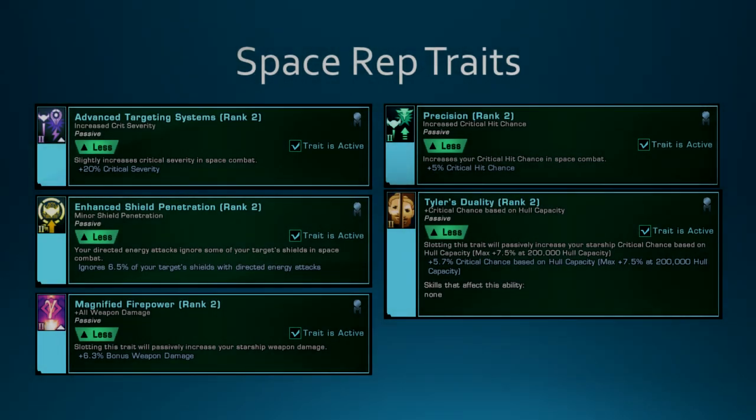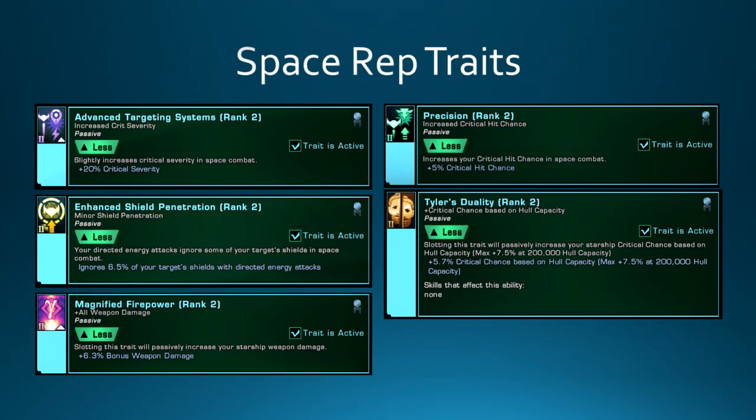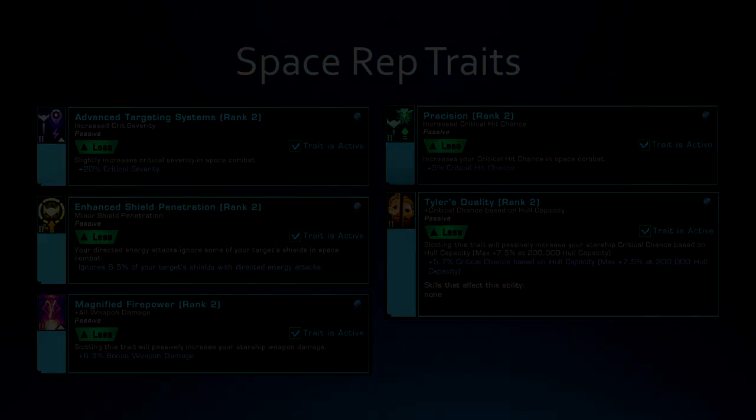For space rep traits, I've got Advanced Targeting Systems for the Crit Severity, Precision for the Crit Chance, Tyler's Duality for the Crit Chance, Enhanced Shield Pen for the Shield Pen for Energy Weapons, and Magnified Firepower for the Cat 2 damage boost. If you find you need some survivability, I would say grab Energy Refrequencer and drop Magnified Firepower for it. If you need a lot more survivability, consider some of the Colony Tac consoles.